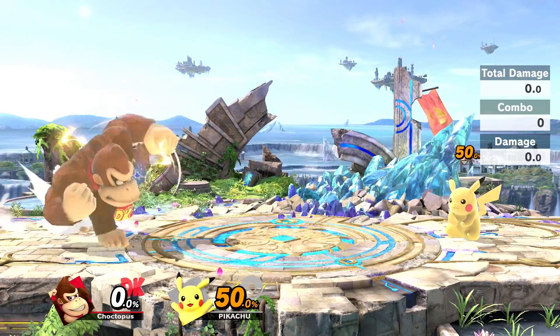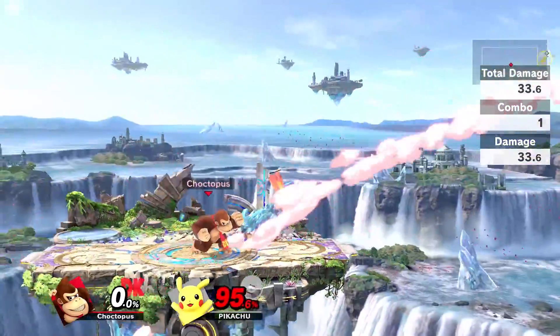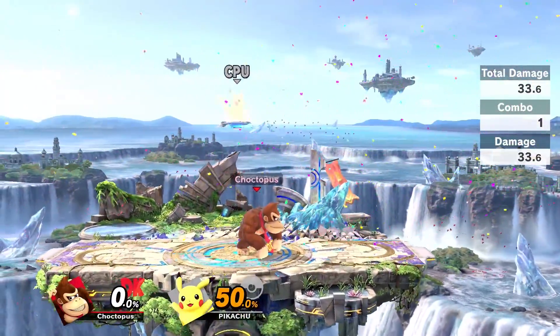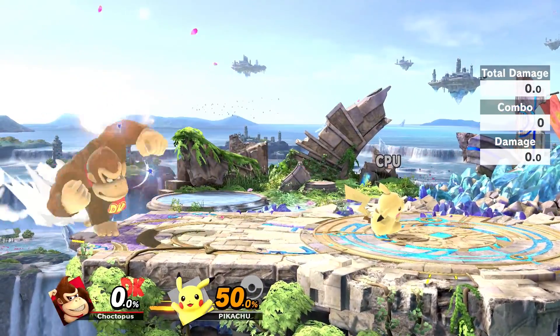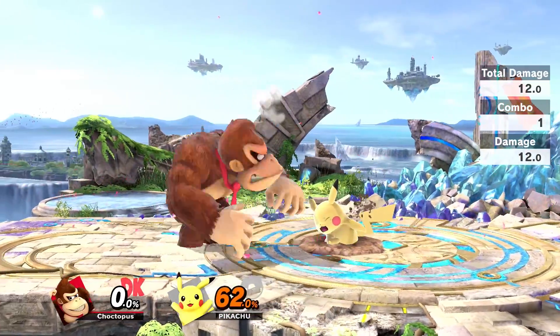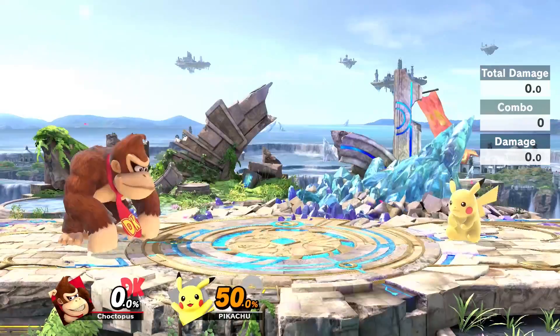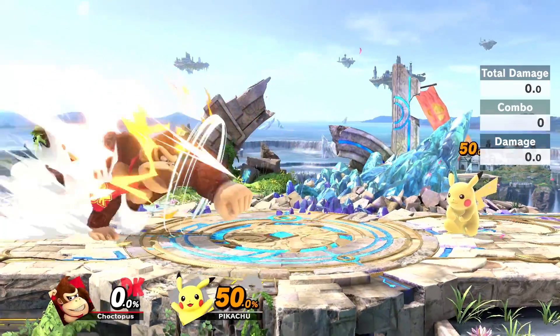I like to do the Giant Punch out of the side special, which is the headbutt — it buries them, and if they don't jump out of it or unbury themselves, you can get them with the punch while they're in there. However, if you know your opponent is going to jump out, I like to play some mind games: when they jump, I'll catch them in the air with the punch. Last thing to note is that the Giant Punch, fully charged, does have some super armor.